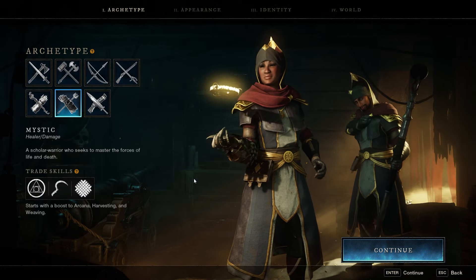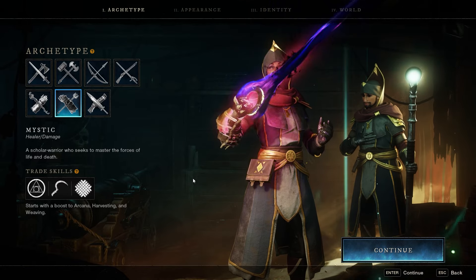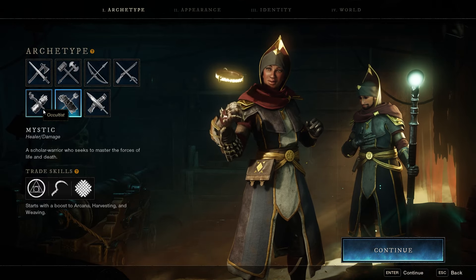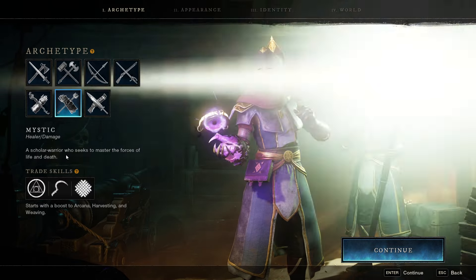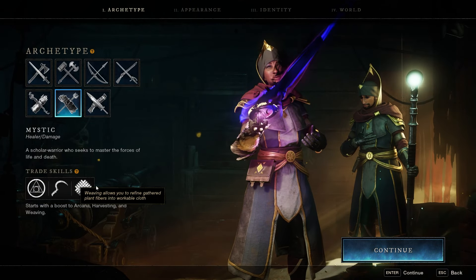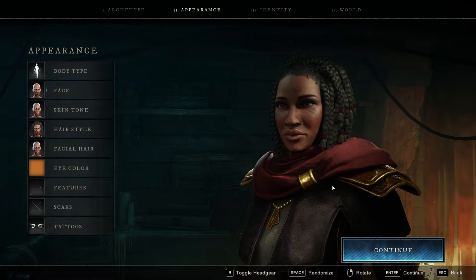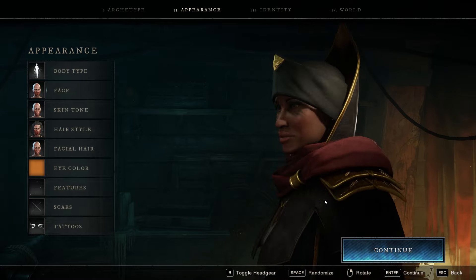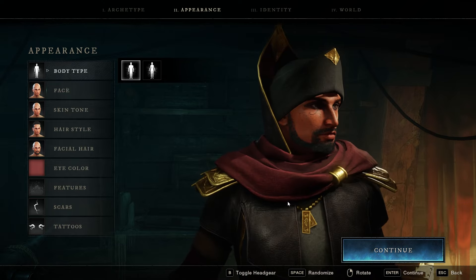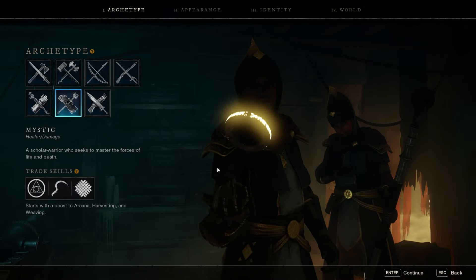Next up we have the Mystic — that's the void gauntlet. This is a healer and damage dealer, a scholar warrior who seeks to master the forces of life and death. They have Arcana, Harvesting, and Weaving. They look really cool. The helmets can sometimes ruin the look — she looks way cooler without the helmet. But the guy looks phenomenal.